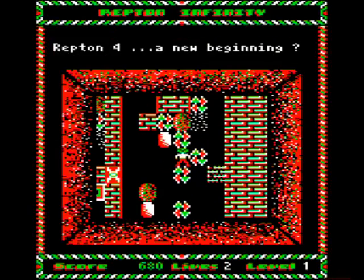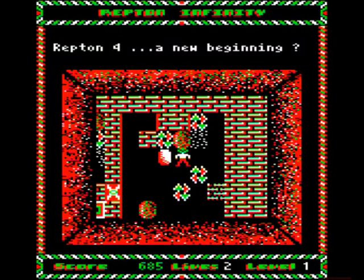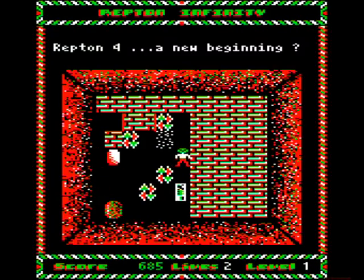However, magic walls are a little more obscure. The idea is that these need to have boulders drop through them. After this, they change into collectible banknotes.